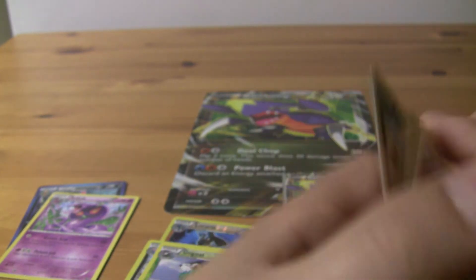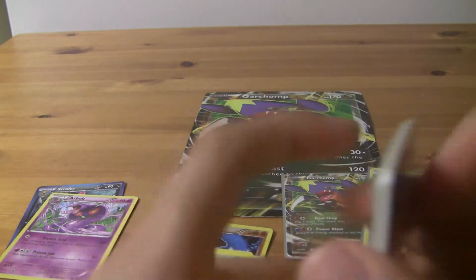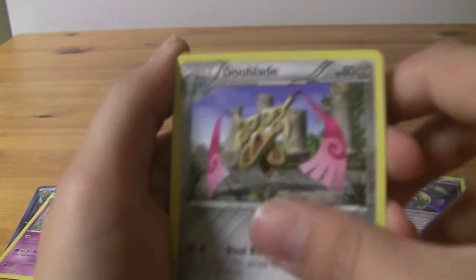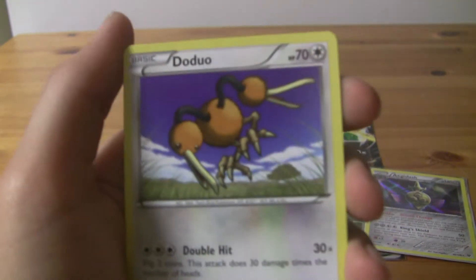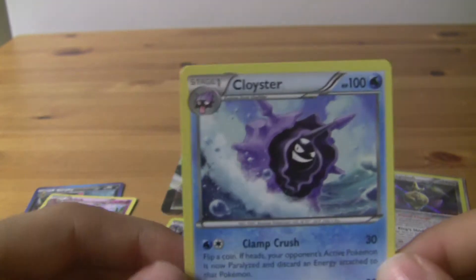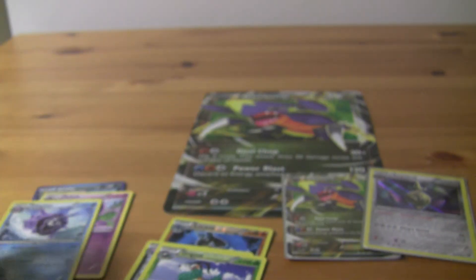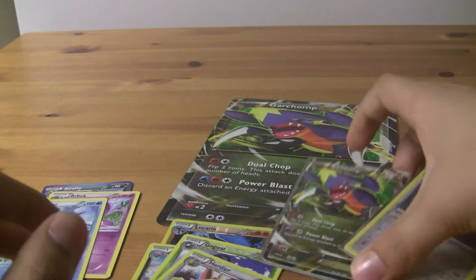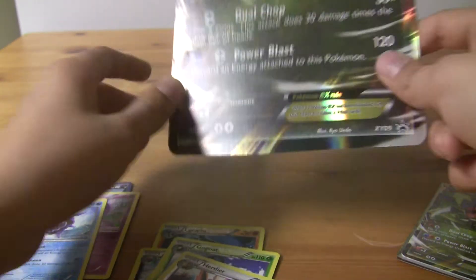And then for the last pack of this opening — it's a pretty good opening actually. We got our rare, we got that nice Go-Goat, we got the holo Aegislash. Let's finish it off with a bang — mega Blastoise pack. Last pack: Electrode. Double Ace. Hard Charm. Skiddo. Bidoof. Pumpkaboo. Binacle. Doduo. Reverse Herdier. And a rare Cloyster — it's surfing, which I don't understand because it doesn't have feet. So we got the reverse Herdier, our holo Aegislash, and our promo Garchomp EX and giant promo Garchomp EX.